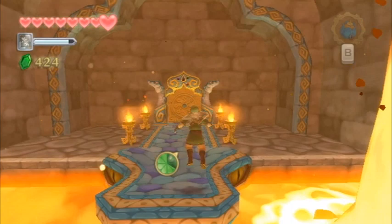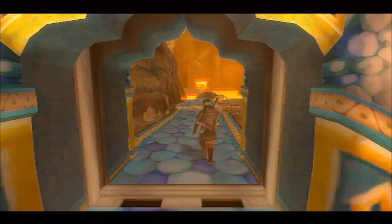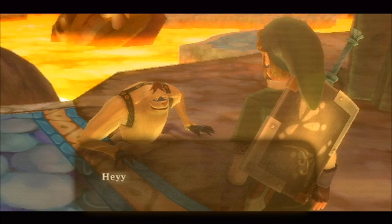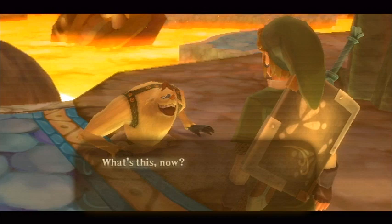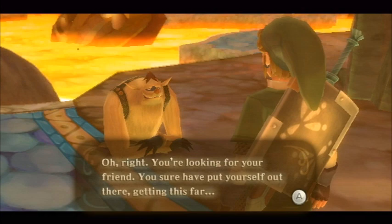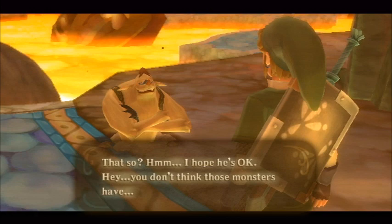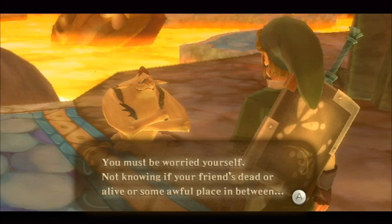We have found the bomb bag, which belongs to Led. Just exit the room and walk straight ahead and you will find Led, who is happy that you found his bomb bag. After a short conversation, he will agree to lend it to you — it's basically your bomb bag now. This is pretty typical with Zelda: 'oh, can you go find my item?' and then you go find it and they just give it to you.